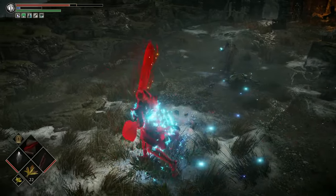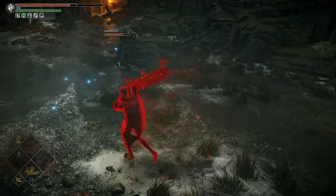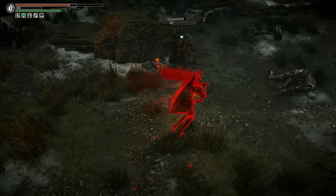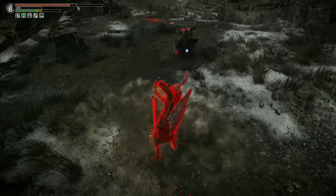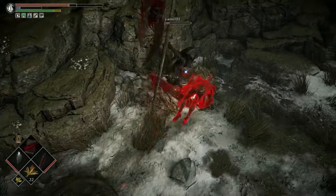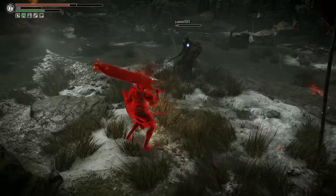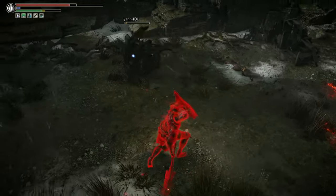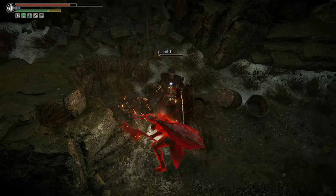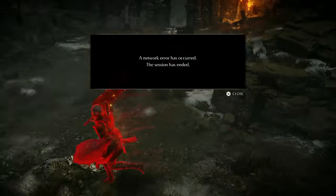I gotta dodge a little bit earlier for the magic. Oh yikes, that's got good range — did not expect that. Bonk bonk — oh he's kind of like an honorable little turtle. Oh, because I do magic damage I'm chipping through — wait, he's an alt-F4 turtle, okay.